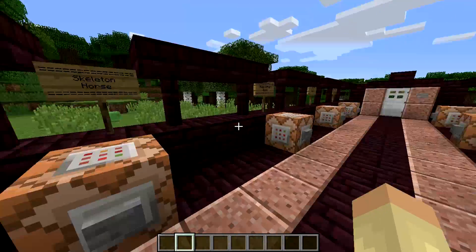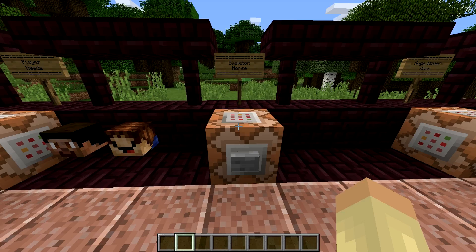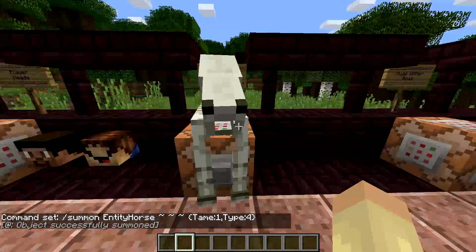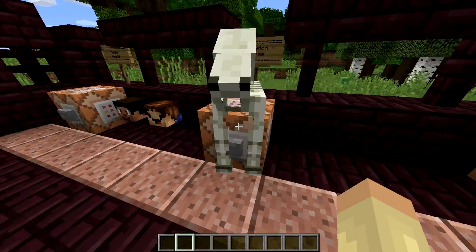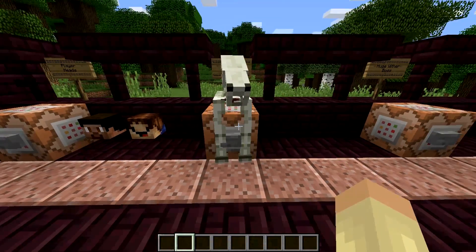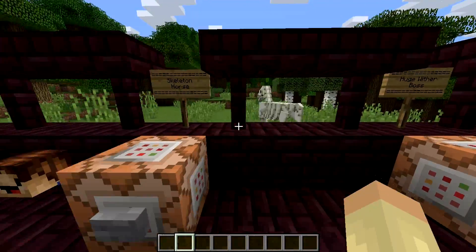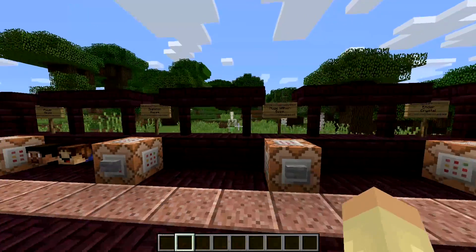Moving on to the next command which is the skeleton horse. This is a pretty simple one: summon EntityHorse, three curly braces, and then tame:1 type:4, and we get a skeleton horse which is really cool. It is rideable if you get a saddle, although obviously in survival you can't get a command block to tame this thing, which is a shame. But it looks super cool — oh, he just glitched through. As you can see the skeleton horse is a little bit see-through.